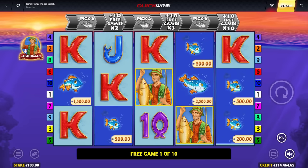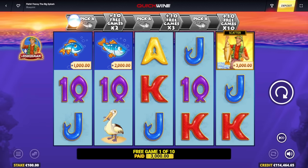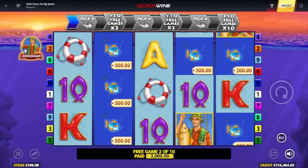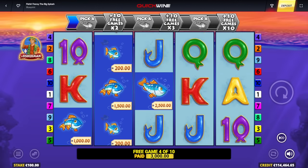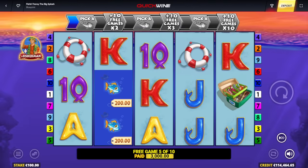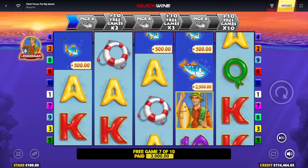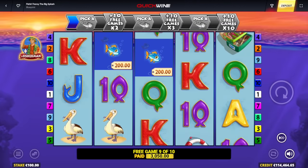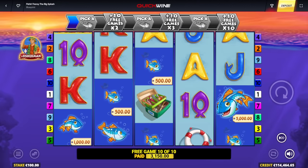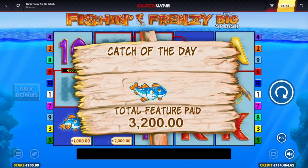That is one — 3,000 euro there, nice. Come on, the second one — extra boost right away. No boost yet, still time, seven spins. What is a 5,000 euro fish? 2,000 — didn't catch. That's a disappointing bonus again. Final spin — nothing sadly. One fish in the middle of the start and that's all he had. Almost 7,000 euro lost there.